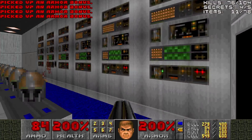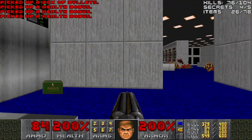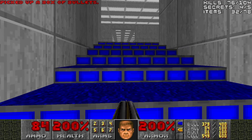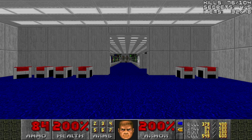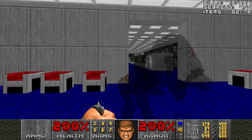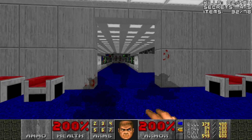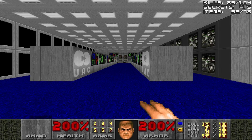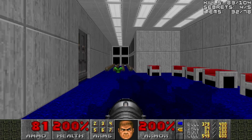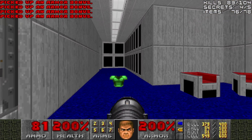We'll grab up all the armor bonuses — not that we need them — and the health bonuses, not that we need them either, but they're here. They count as items. Now, up here, since we do have the berserk pack and the chainsaw, I run in and get the specters alerted and then just punch them to death. This room can be a bit troublesome, but what I like to do is actually first get the abundance of armor bonuses. I mean an abundance of them — that's nearly all the items in the map in one area.